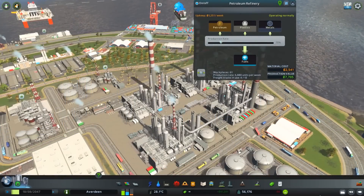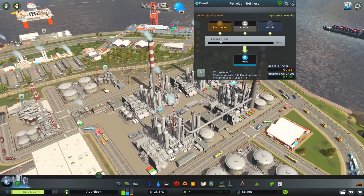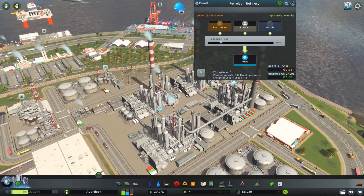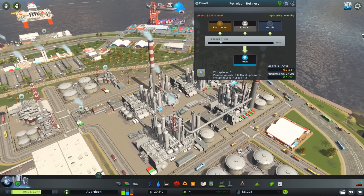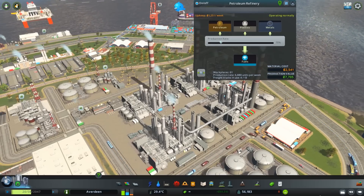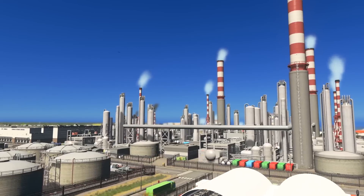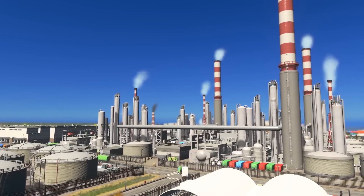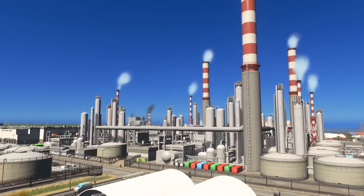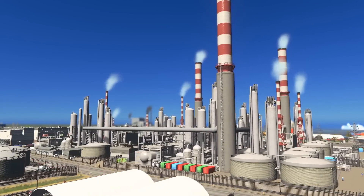Let's look at this oil refinery and see what we need in order to make it run. In order to produce fuel, which is the end result of the oil refinery, we need both plastics and petroleum, which is made by converting crude oil into one of the two. We also need ore but we're going to get into that in another tutorial. In our oil industries menu we have two buildings capable of making plastic and two that are capable of making petroleum, and these both take crude oil extracted from the ground to create one of these two products.